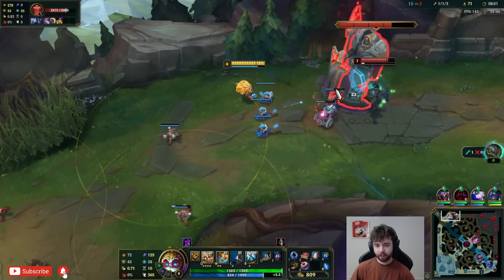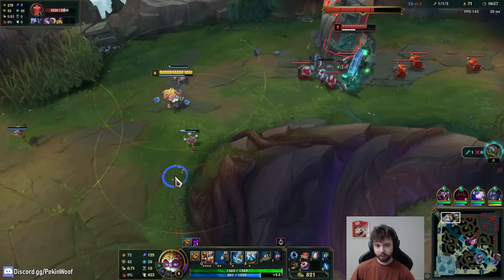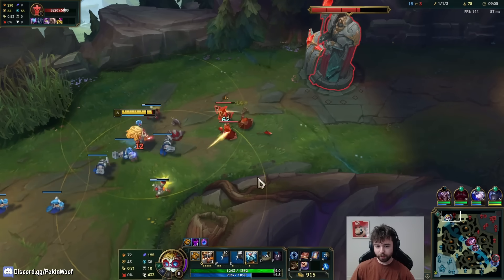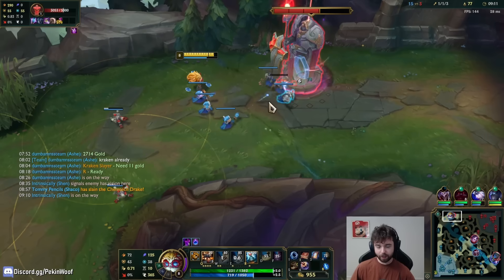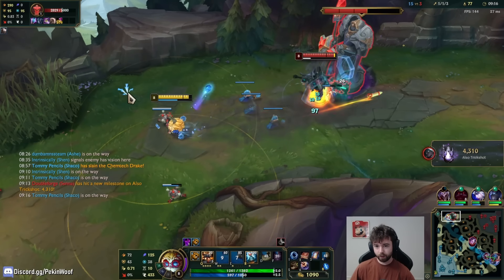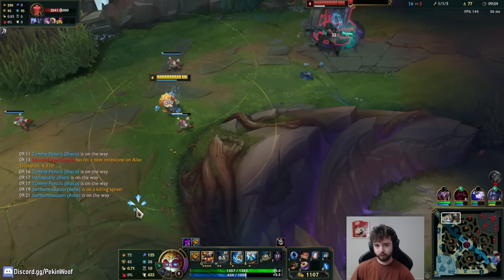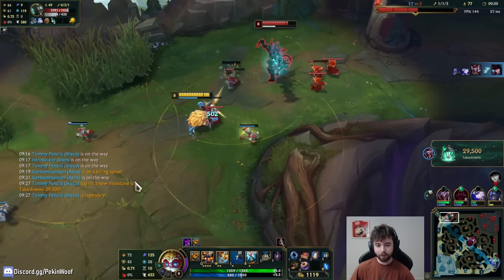Put down a turret right here — this is one that will help me have movement speed because it's right in a perfect spot. Stun the minions, W the minions, make it so I can push a little bit faster. We don't really have mana issues. This guy TPs. When he TPs back he might immediately all-in — it's possible. Okay, he doesn't. Just harassing. He misses his E, I go back to hitting the turret a little bit, and slowly we will get this. Little bit of beam damage on him.